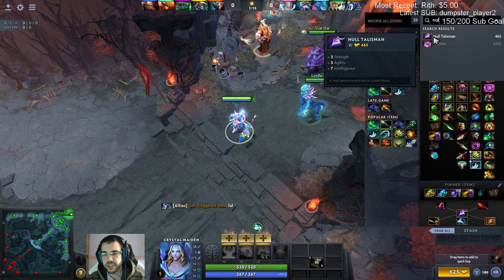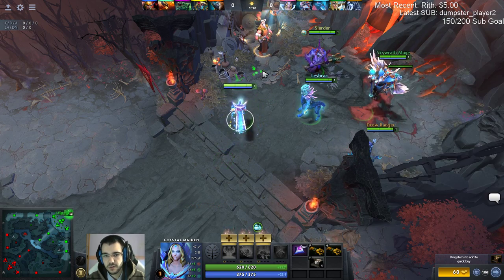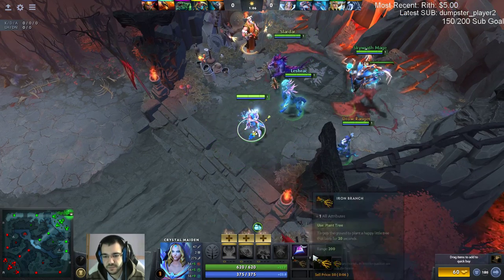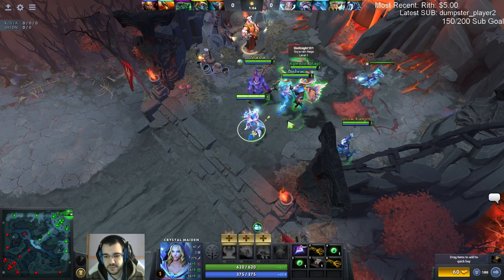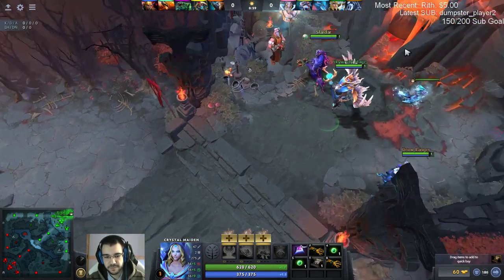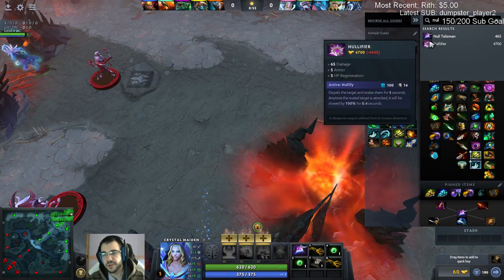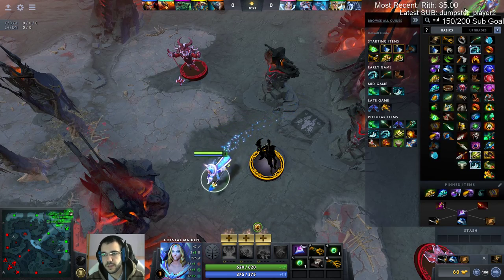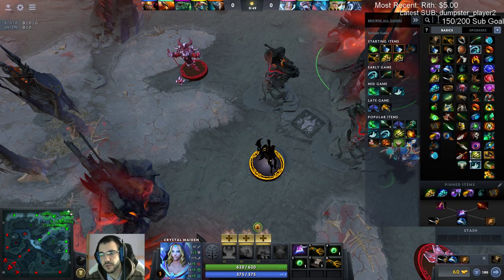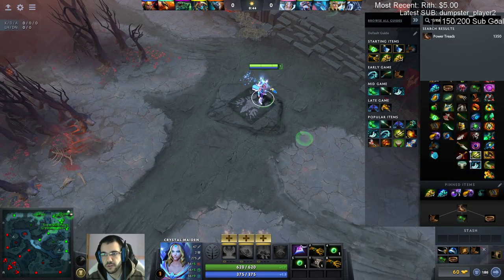Look at my damage - 38 damage, what is this? Can I have two tangos? Thanks. I'm definitely building double null - double null build on an intelligence hero, that's good. Treads, Dragon Lance.